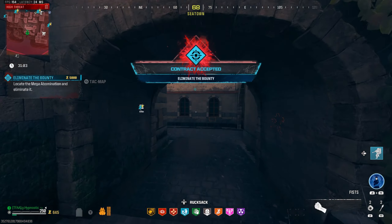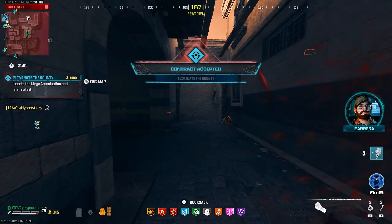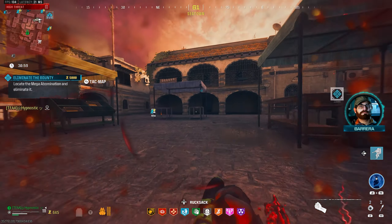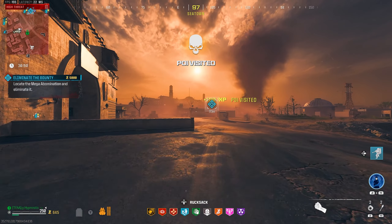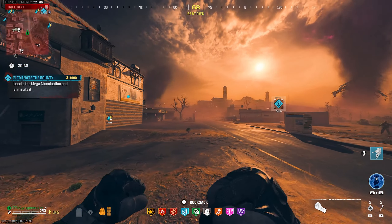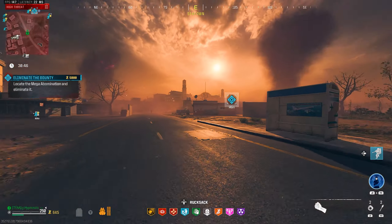Let's see what target we get — that is a mega! It's going to spawn way back there. Let's get him. They're still doing their contract — it looks like it just canceled for me because I left, right? I see that ACV moving — let's go.